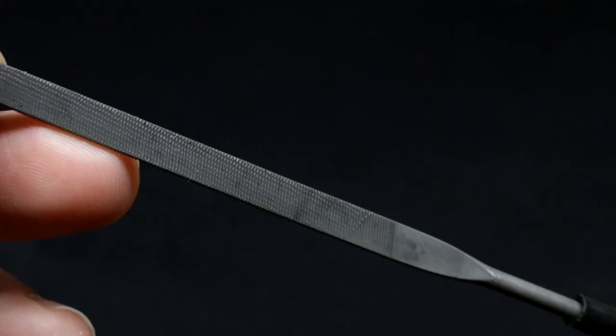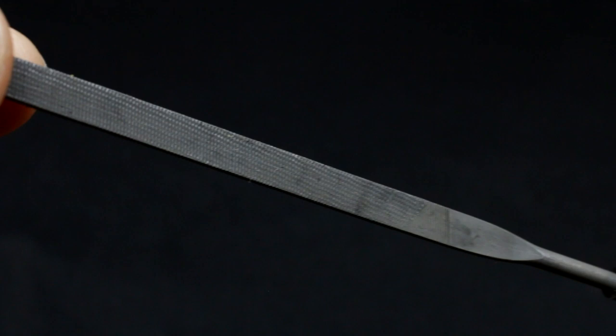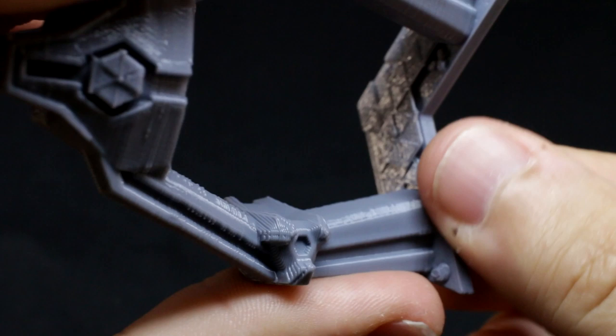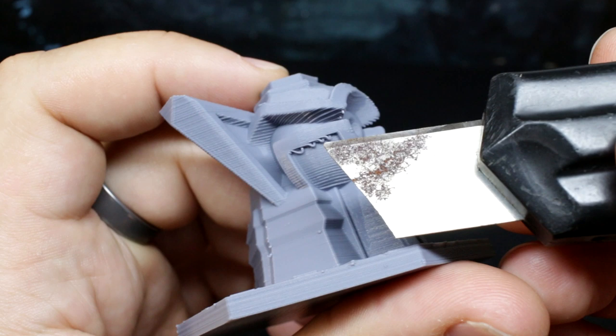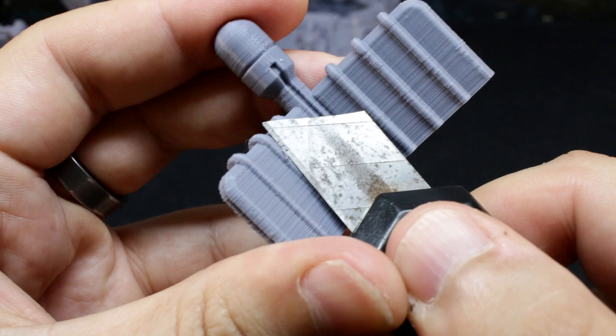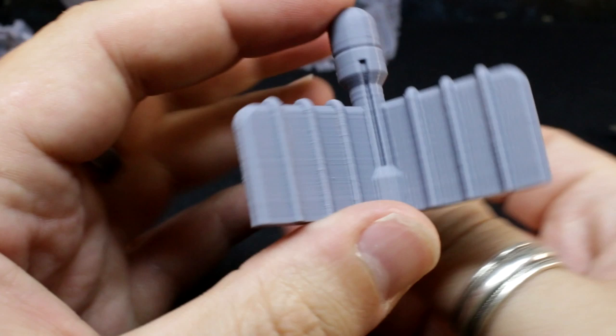In terms of prep work, I got myself a set of cheap hobby files from eBay so I could get a bit more precise, filing away the most noticeable little nubby bits. The PLA plastic files away pretty easily, which helps to keep some of the more precise mechanical parts looking a bit better. I also used a sharp knife to cut away some of the little loops that the FDM printing can create. I've dealt with enough resin and weird plastic to know that a quick rinse will often help primer and paint stick better further down the line.